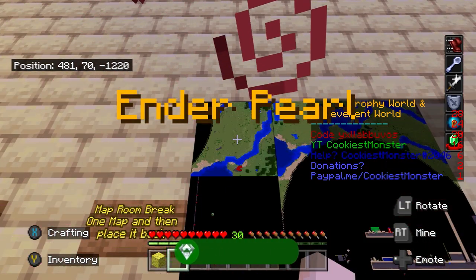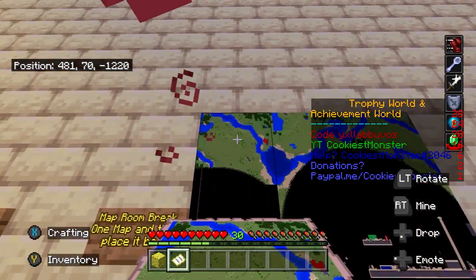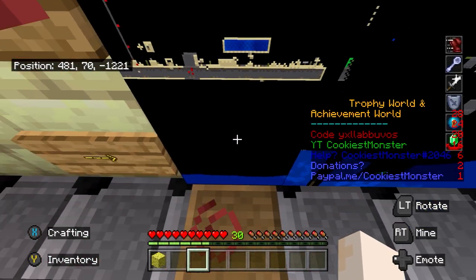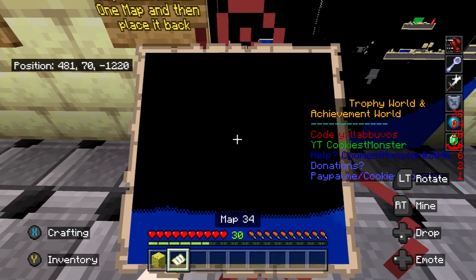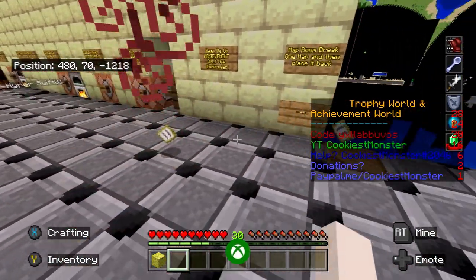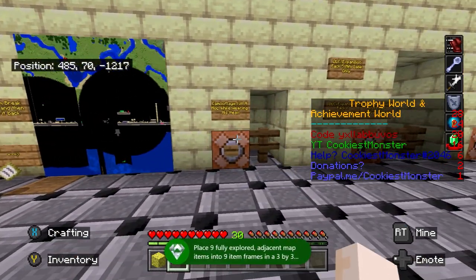Just heading back into expansion one. As we get back here the Beam Me Up achievement has popped for traveling 100 meters with the ender pearl. And then this is another opportunity to get the map completed, which bugged out for me earlier on. What we want to do is press right trigger to break one of the pieces of the map — it suggests you break the bottom left one — and then place it back on with left trigger. You've got to be quick because this resets rather quickly. Right trigger to punch it off and then quickly put it back on, and that should give you the map room achievement.